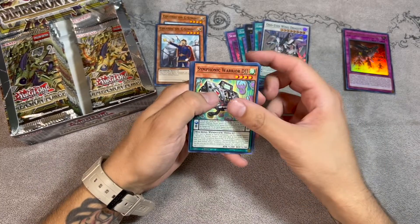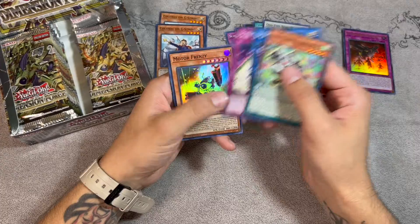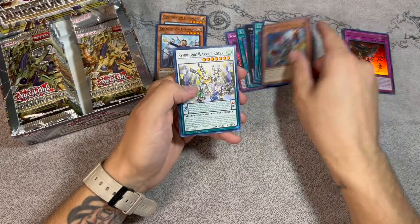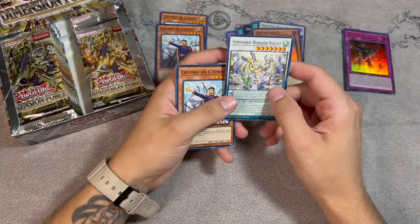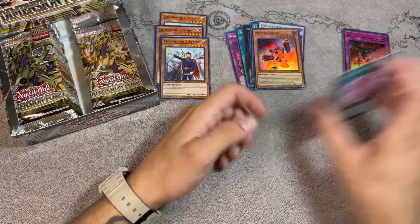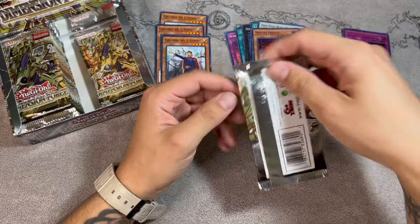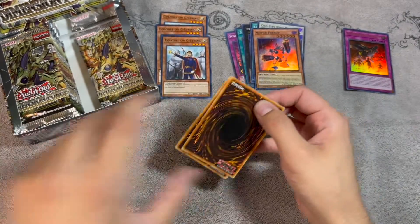There are a lot of Symphonic cards in this set too. We got Ledger Book and Motor Frenzy — just a machine monster. It's actually a really cool common but unfortunately not that good. And there's our playset of the Colonel. I keep forgetting there's no R in it — it just looks dumb but I didn't make the dictionary.